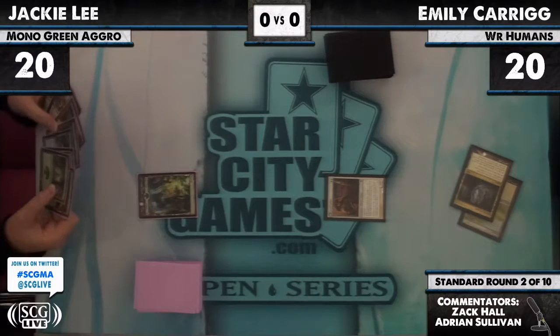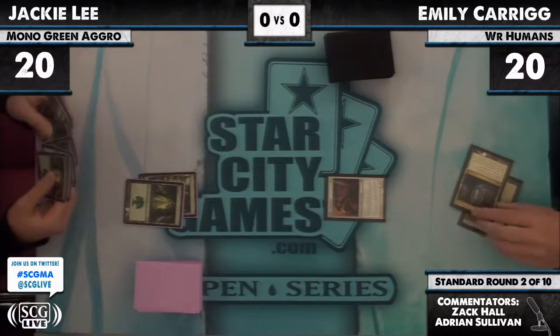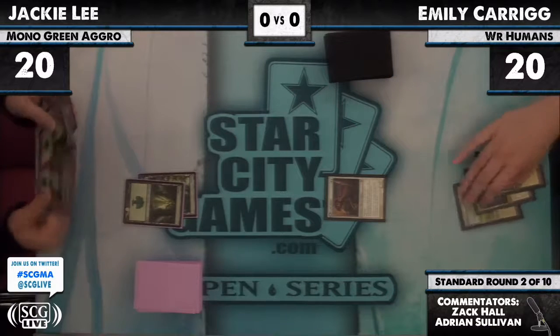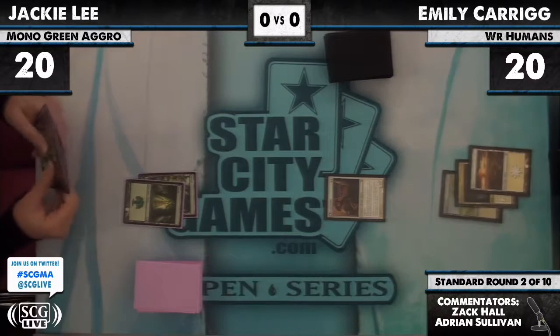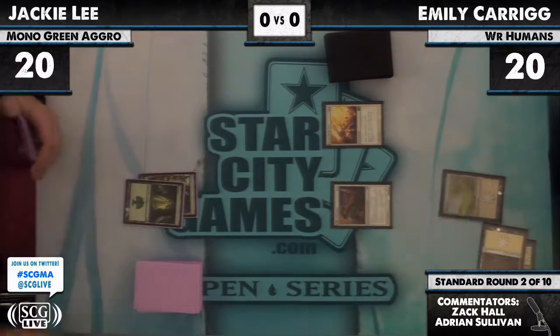This deck is running the eight doomed traveler build — four Doomed Travelers and four Loyal Cathars. Jackie Lee with nothing on turn two, very unusual. I expect we're going to see starting on turn three either Dungrove Elder or Wolfir Avenger.